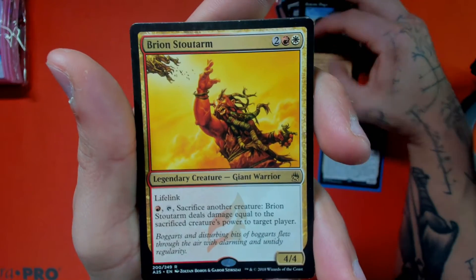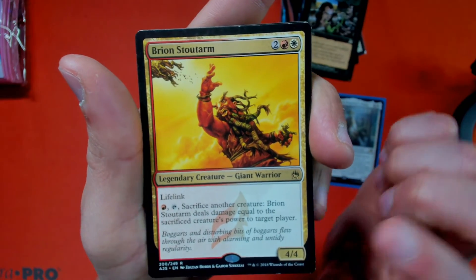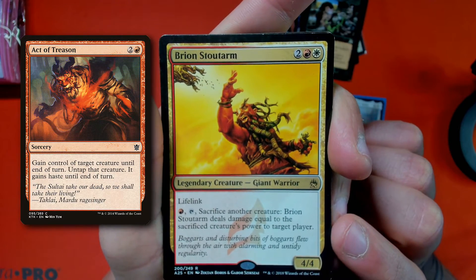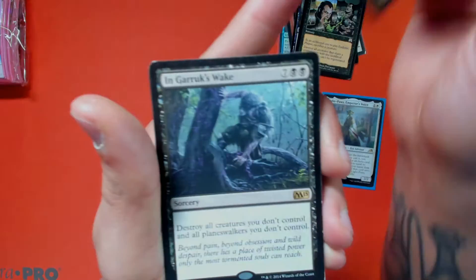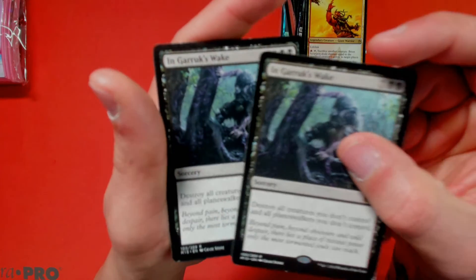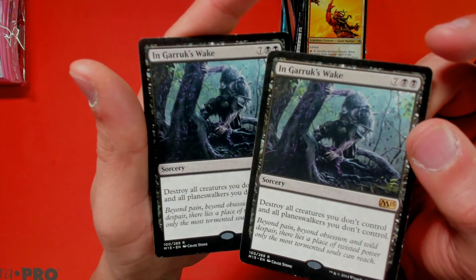Next we have Brion Stoutarm. Speaking of stealing creatures, I have a ton of cards like Act of Treason, so I could just throw all those into a Brion Stoutarm deck — steal creatures and then gain life. Should be fun. We also have two copies of In Garruk's Wake. This card has won me games so I value it pretty highly — it's a nice board wipe.